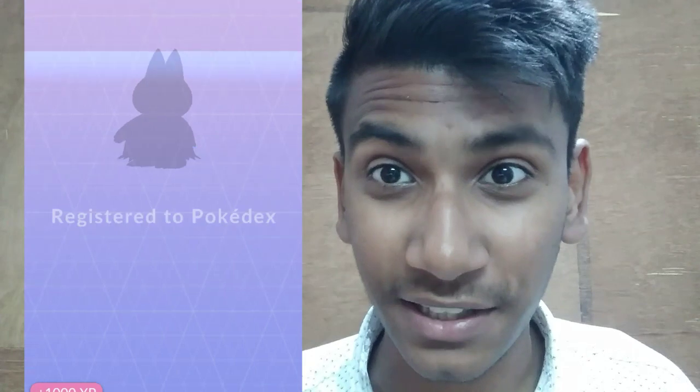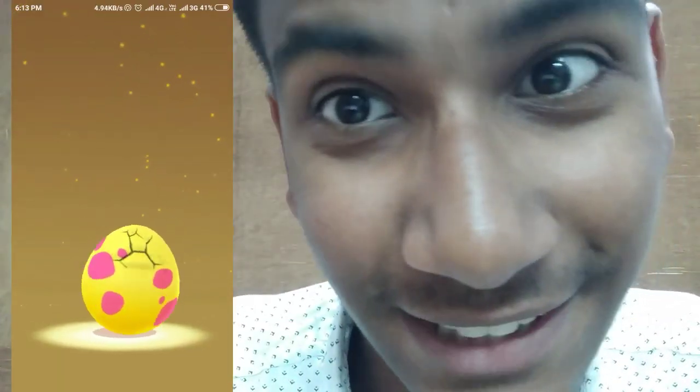Our sixth egg is quite interesting because it's Munchlax, but it's not too useful for me because I already have a Snorlax - it's quite awesome. That's our last egg, our seventh egg! Hey - it's Happiny, the pinky Pokémon. You are only for girls, I don't like you!